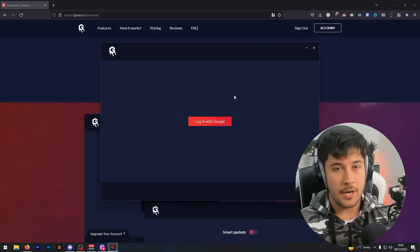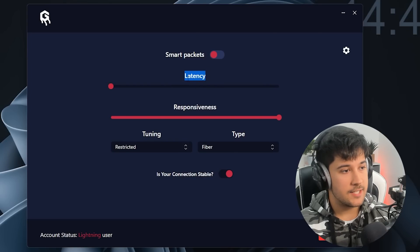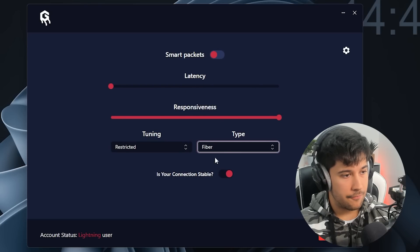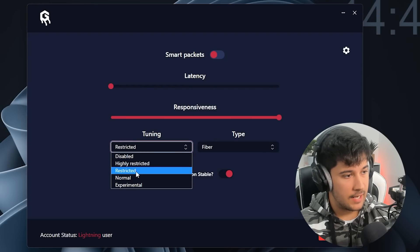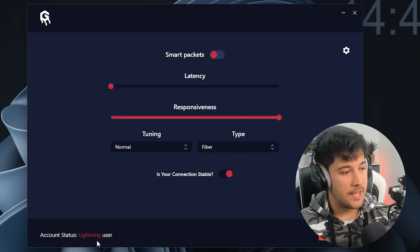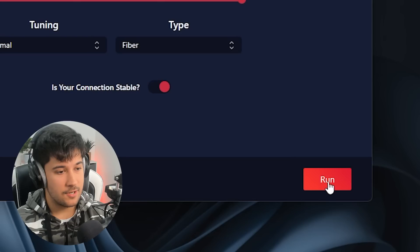The good thing about Ghast is you don't have to restart your game or restart anything — you can literally just throw it on and you're good to go. Once it's downloaded, just log in again. This is the main UI. I've messed around with some settings: we want latency to be the lowest we can get it, so put that on one. We want responsiveness to be pretty high. For tuning and type, I'll go with fiber since I've got fiber internet, and normal tuning. My connection is pretty stable, so we'll turn this on. You can also enable smart packets. I'm a lightning user — the free version just didn't seem to work for me — so let's go ahead and press run. The run button has changed to stop, meaning we are connected.